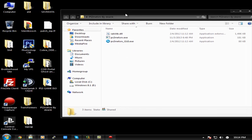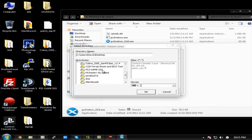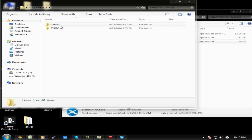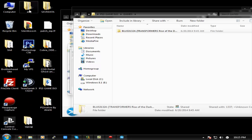On your PC, open up the PS3 Net Server folder. I'll leave a link to it in the post on our website, creationbrotherhood.com. Download it and open up the GUI. It will ask what folder you want to share — select your games folder. Once you select it, it will create two folders inside: 'Games' and 'PS3ISO'. Put your ISO files in PS3ISO, and put your game folders in Games.